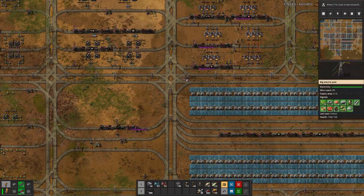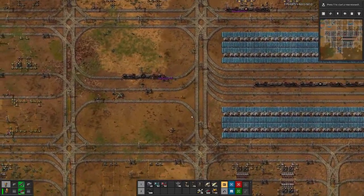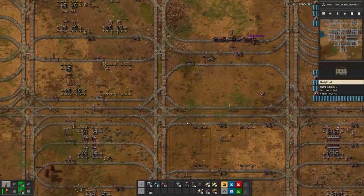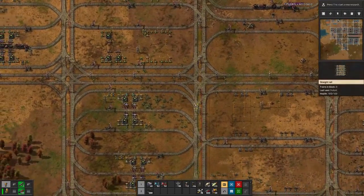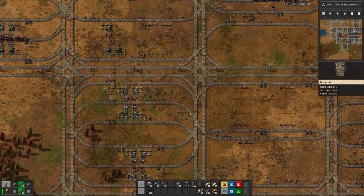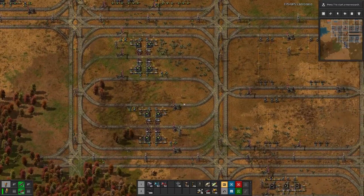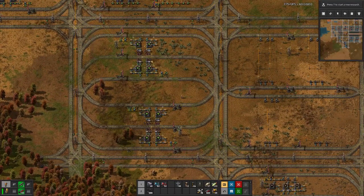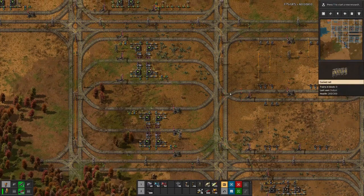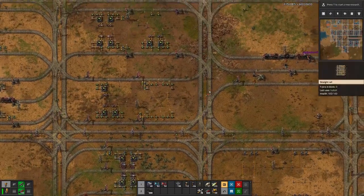However, here we certainly have a crossing with lots of crossings. There is a construct that allows the same passing without crossing, called a roundabout. However, a roundabout takes a bit more space as the outer lines are curved the other way around. On this side we would have the space, but here we are too close with the exit lines.